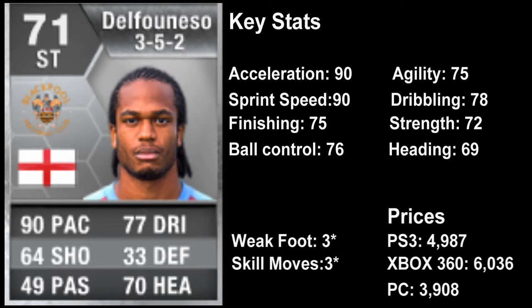After those key stats he goes into the 70s and even the 60s, which is something we'll be talking about. His other stats include finishing 75, ball control 76, agility 75, dribbling 78, strength 72, heading 69. He's got 3-star weak foot and 3-star skill moves. His price is about 4,987 on PlayStation, a bit more expensive on Xbox at 6,036 coins, and on PC he's 3,908 — reverse order for his price today.